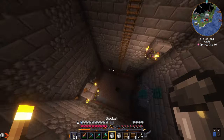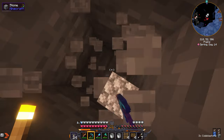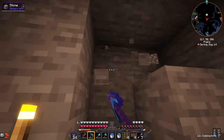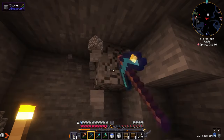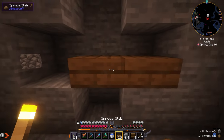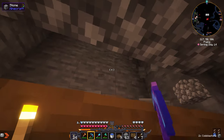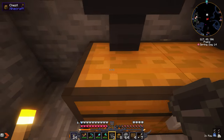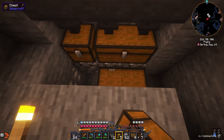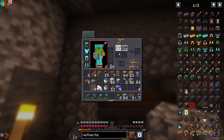Now we gotta go back down and dig 10 blocks down — 5, 6, 7, 8, 9, 10. We just need to make an open area to collect our valuables from the mobs once we kill them. From this hole we can place some slabs and cover that up, make room for the zombies. Now we place the chest and the hoppers and connect them together.